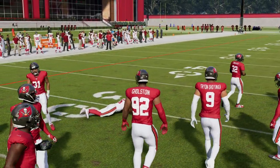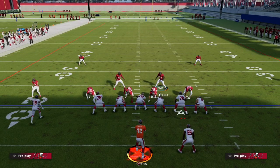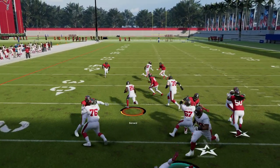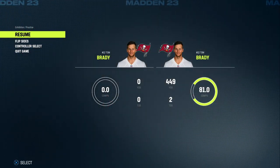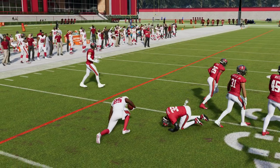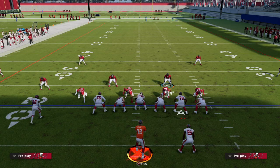This is another reason why I personally recommend using safeties — the linebackers in this game just don't have that agility. Let me put a safety there and I'll show you what I'm getting at. This is a great way to stop the run.